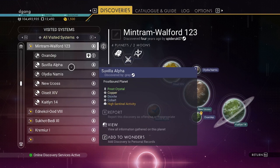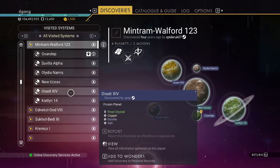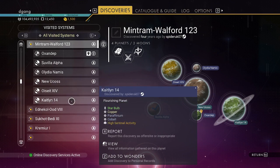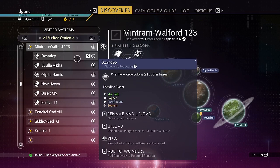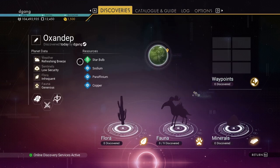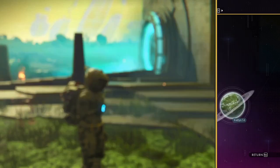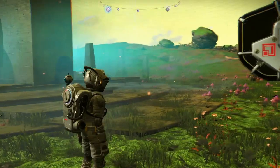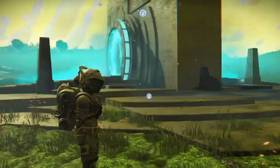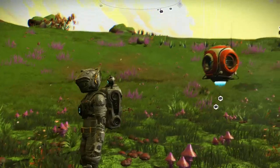Let's see - 15 other bases. So Oxendep is the planet. It wasn't discovered by me, and this looks like it's the community system. We will explore the bases in another video. Thank you for watching.